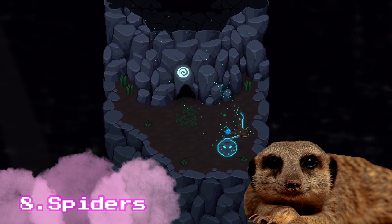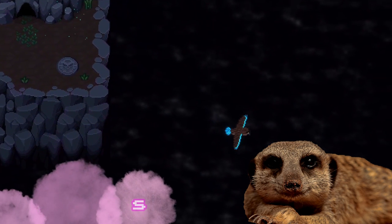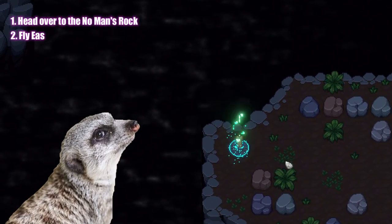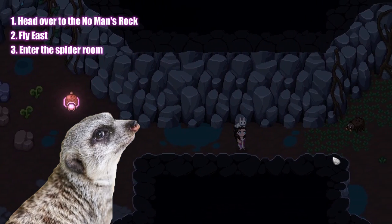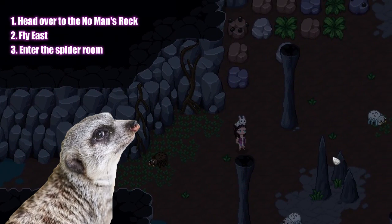Another animal that can only be found in the caves are the spider pets. Head over to the no man's rock and fly east. Enter this room to gain access to the spiders, which you can attune three times to make them your pet.